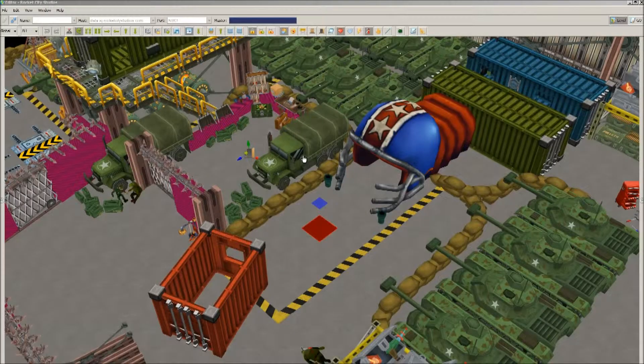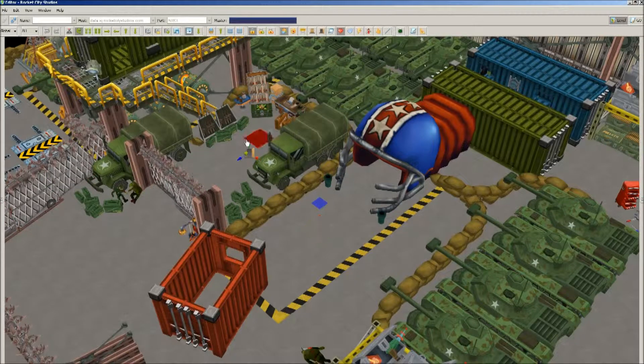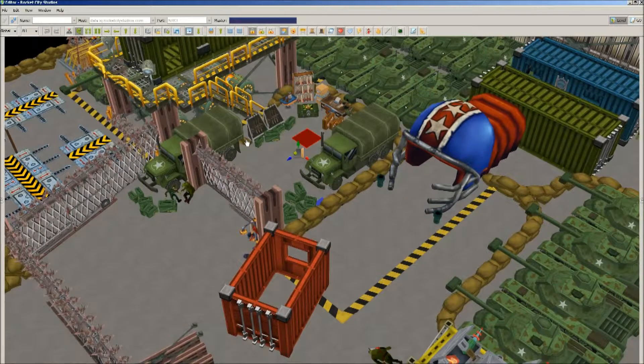Hello, and welcome back. Another episode here of Second Chance Heroes: The Making Of, by Rocket City Studios. I'm lead level designer Eli Platt, and I'll be walking you today through the editor view of the second Tanks for Nothing level, which is the fourth level in the bunker.